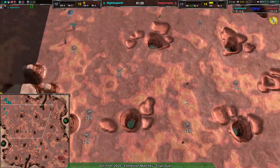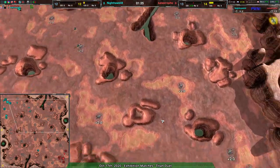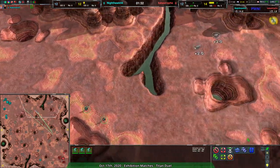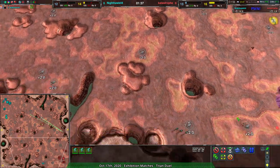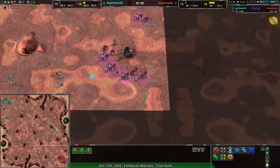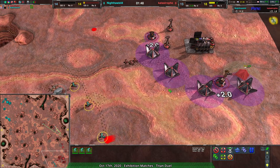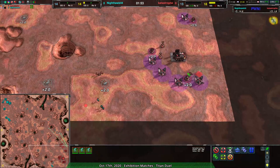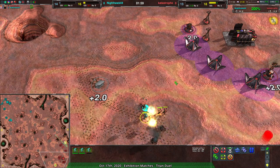If Nighthawk keeps these glaives alive they could easily maintain control of the corner of the map and make sure they don't get hit too much. Nighthawk is looking to really contain Catastrophe with these glaives — not going for kills, just positioning. The glaives in the main base are scouting out, checking for easy metal extractors to take. Smart use of lotuses by Catastrophe prevents that.